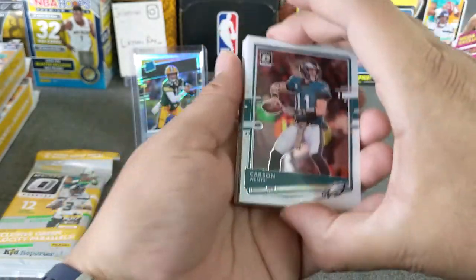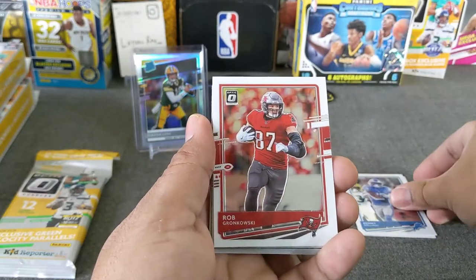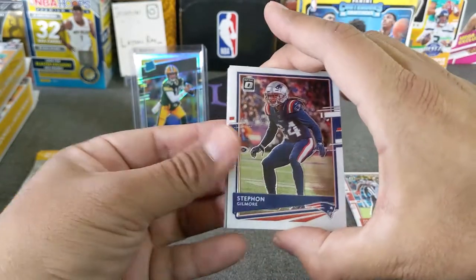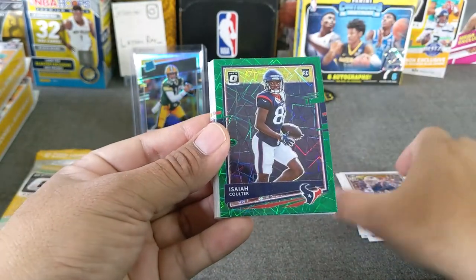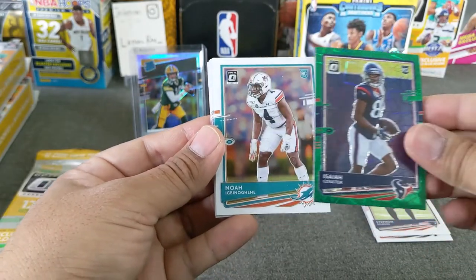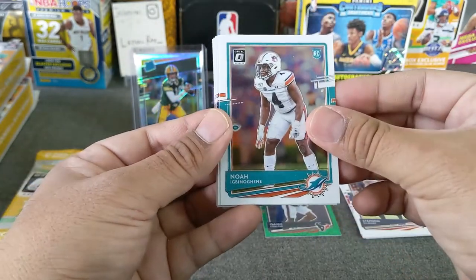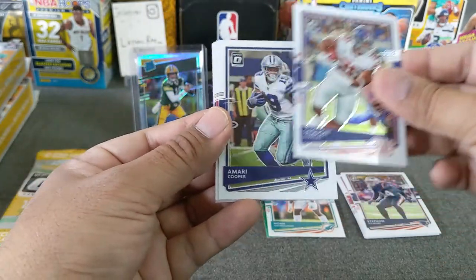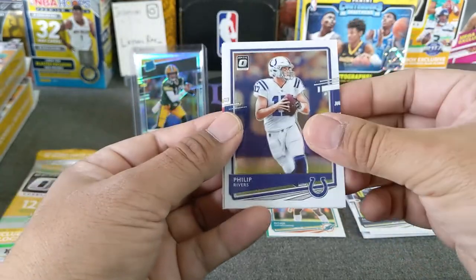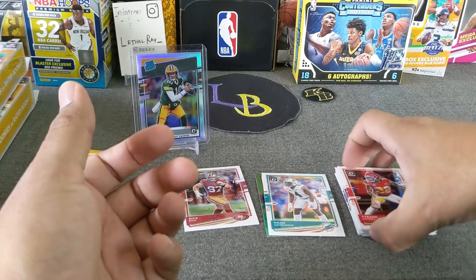Here we go — it looks like we've got a green in here. Carson Wentz, Kenny Galladay, Rob, Julio Jones, Stephen Gilmore, and an Isaiah Coulter green velocity. And let's see — we get a ready rookie, it's blue. I was hoping it would be Tua, but it's not — it's that Noah guy. Saquon Barkley, Amari Cooper, Mr. Bosa — PC hit — Philip Rivers, and Tyran Matthew, the crying badger.